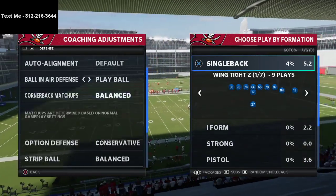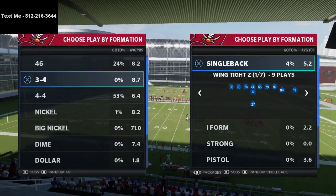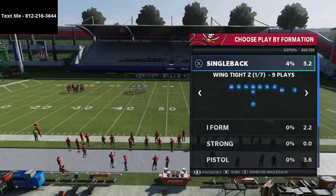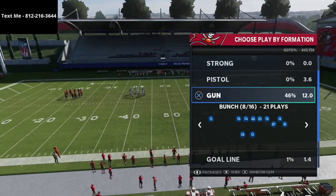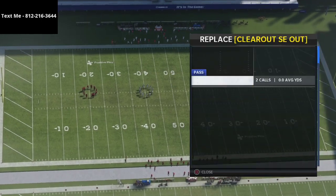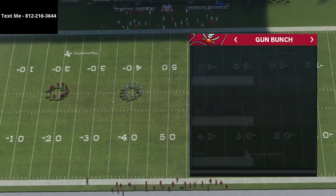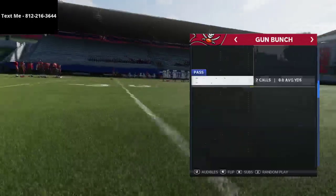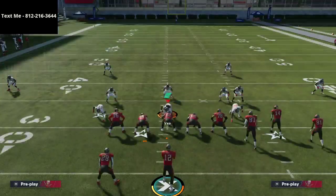Set option defense to conservative, ball and air defense to play ball, and leave the other two on default. The defense we're going over is Cover 4 Drop, and we're running it against the Gun Bunch formation — one of the meta formations. We'll start with Z Spot and then work through some other concepts.